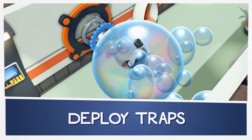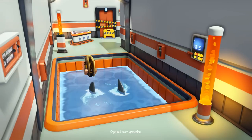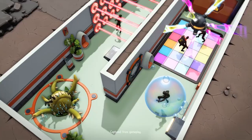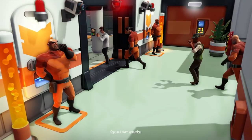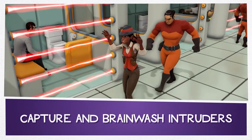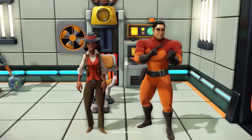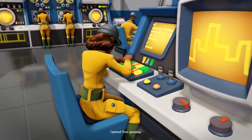No self-respecting Evil Genius is complete without their minions. In Evil Genius 2, minions arrive automatically every 60 seconds on the helipad. In order to unlock new minion types, you'll have to start their side mission, then capture them on the world stage, hold them in a prison cell, interrogate them, build a training device, and then train new minions with their skills. All work and no play makes minions ineffective, so make sure you build a mess hall and barracks to support them.